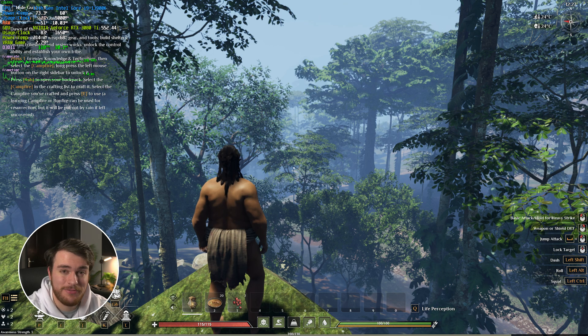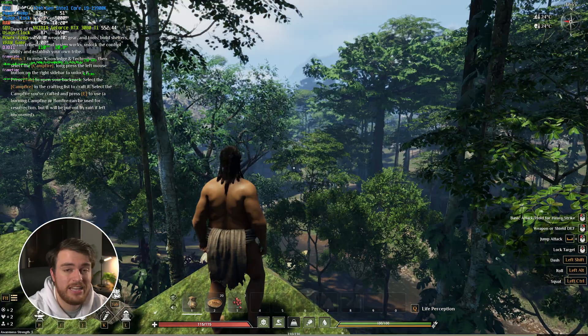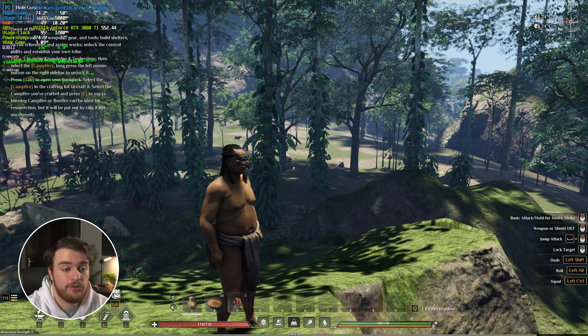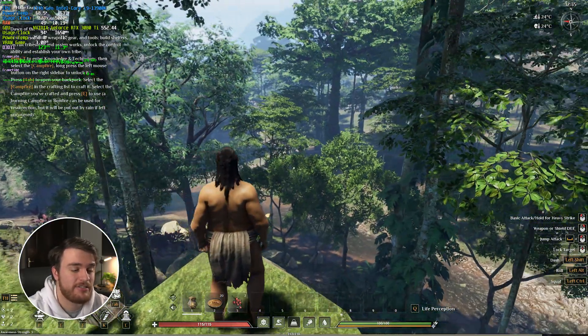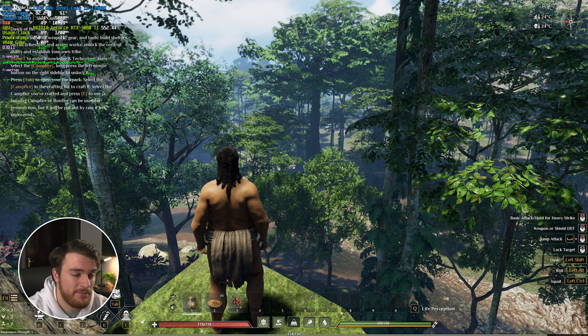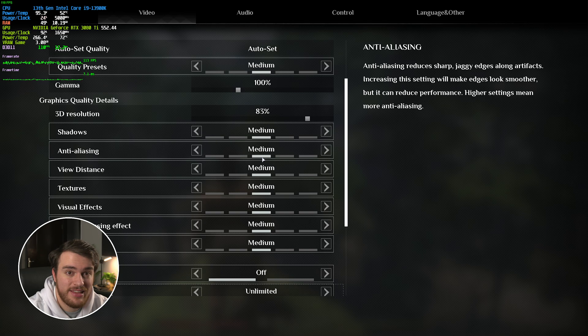Obviously very low is a bit low for most systems, so low is probably where I would start if you're absolutely clawing for FPS and work your way up from there. Otherwise, medium is where I'd start instead, as the game still looks pretty alive — shadows and things like that seem to disappear after we crank it down further. So from 120-ish frames, let's start looking at all of the different settings.